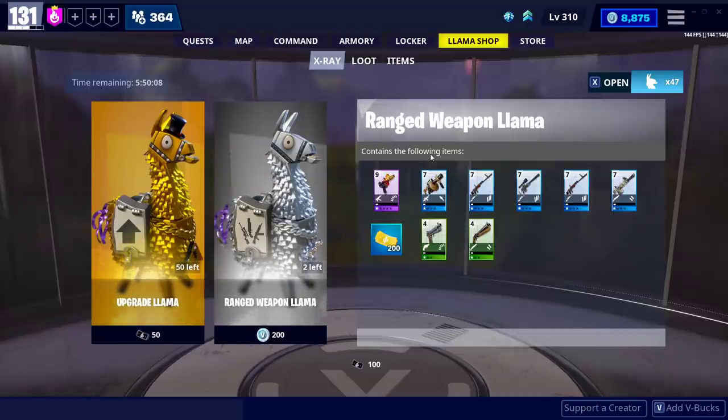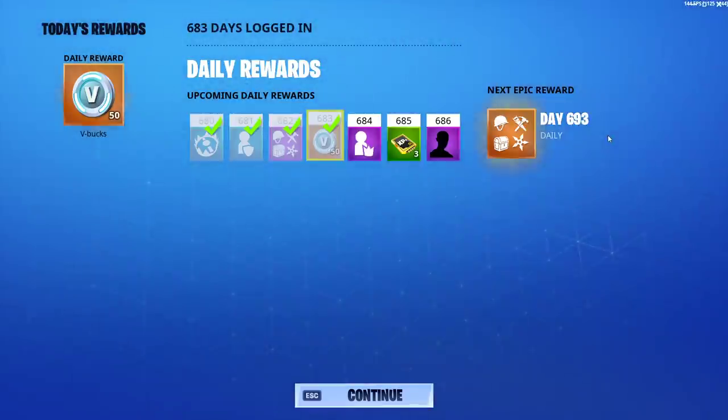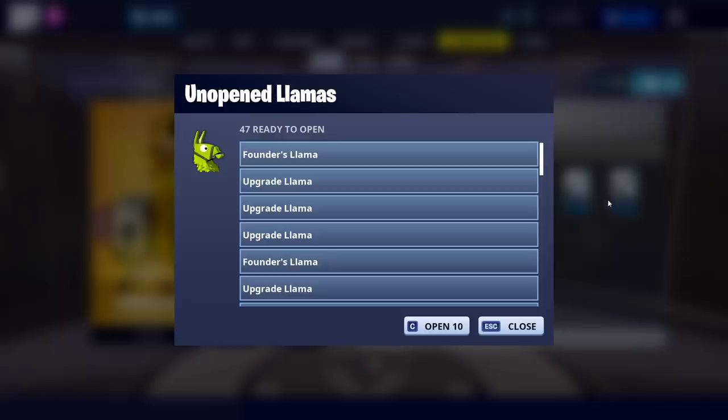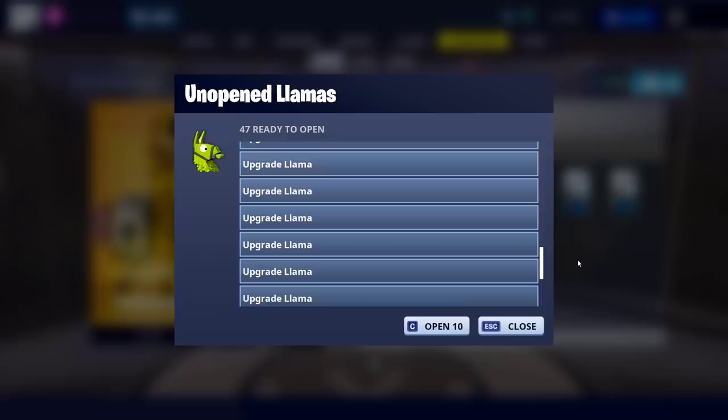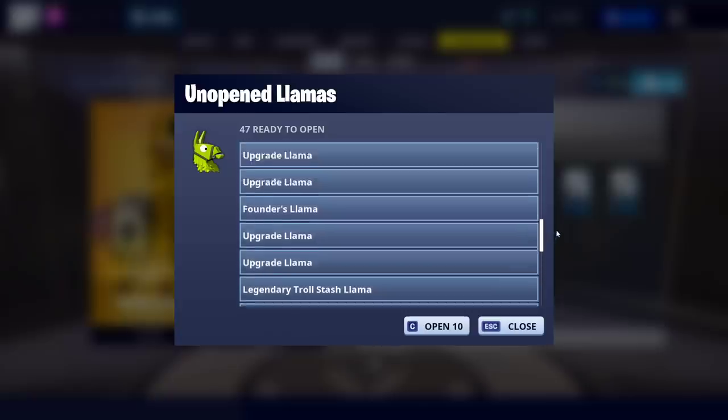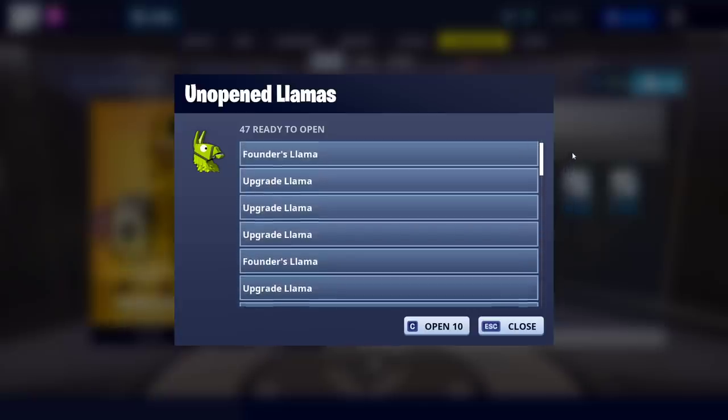Alright, believe it or not, this video has been in the works for longer than any llama opening ever takes me to do. Daily rewards are a thing I've been unlocking for a while, and they removed all the founders stuff. I have been unlocking my founders llamas once a week since they re-released these and allowed everybody's version of the game to get upgraded. I went from limited to the ultimate maximum edition, which unlocked a bunch more llamas. Not all of these are founders llamas — only a few will be sprinkled in.